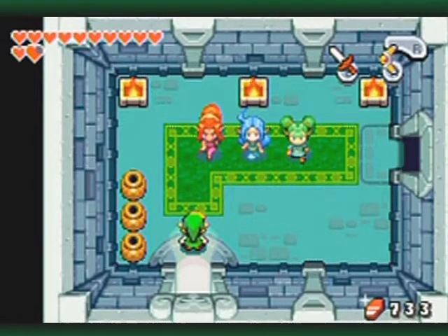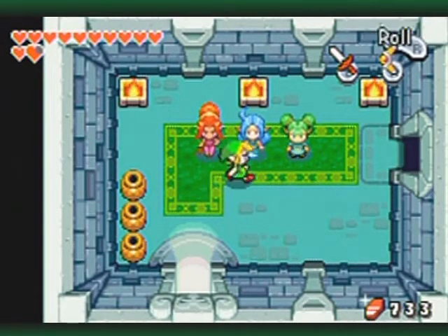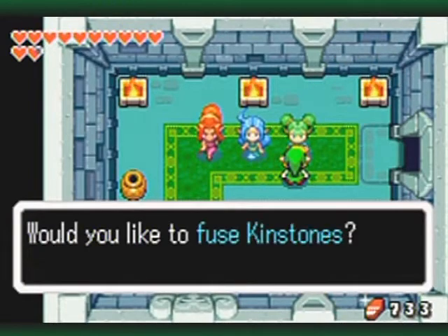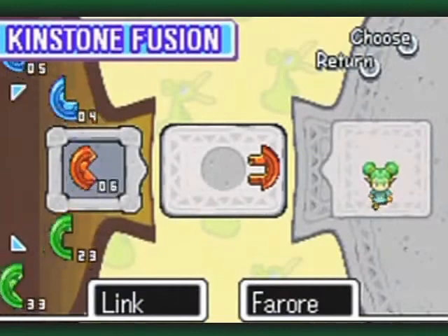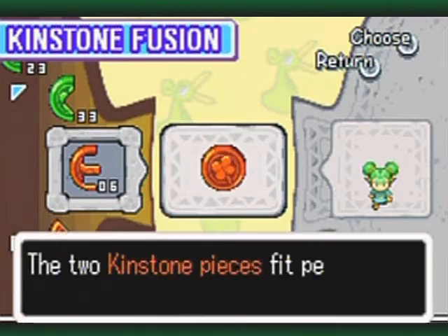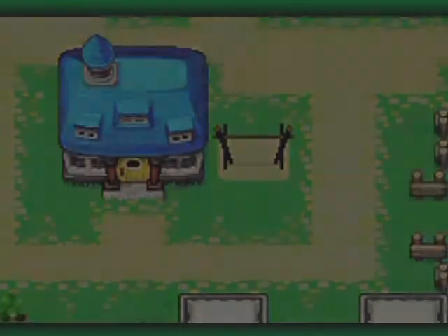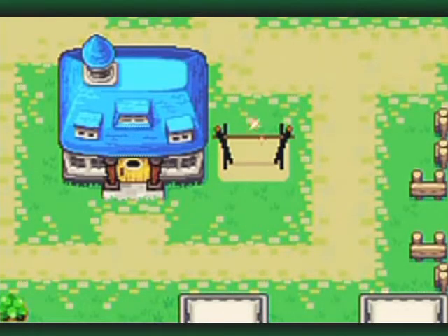You may recall these three girls back at the inn. One of these has a fusion, and the reason why I want to fuse with her is because it's going to bring someone to town that will want to rent a house.